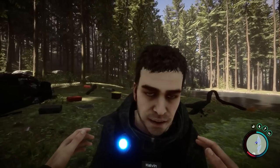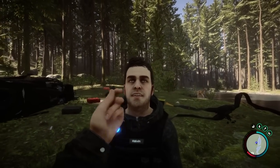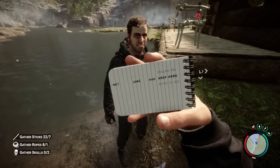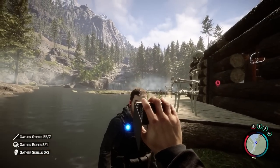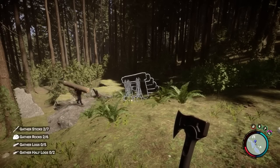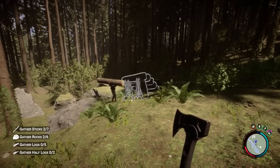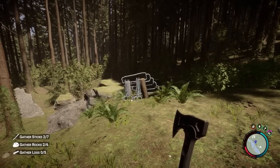To speed up the gathering of required resources for your projects, make sure to lean on your trusty companion Kelvin. You can send him to acquire sticks, logs, and other critical crafting items. This allows you to continue building while Kelvin delivers supplies directly to you. And if you're crafting something via the blueprint method, you can even task Kelvin with finishing the construction once the blueprint is placed in the desired location.